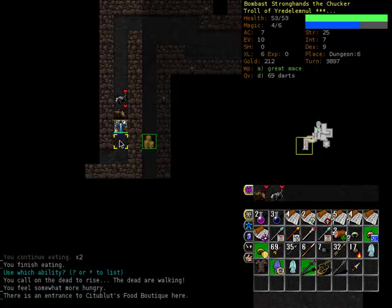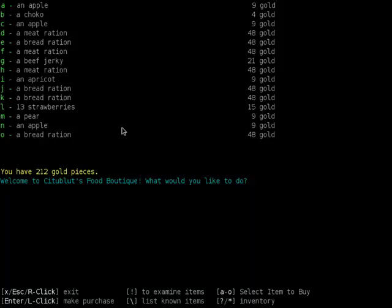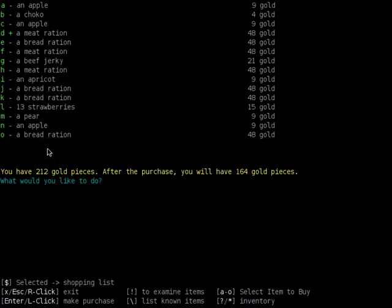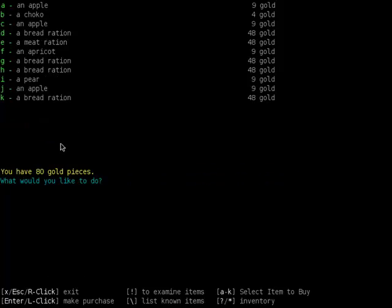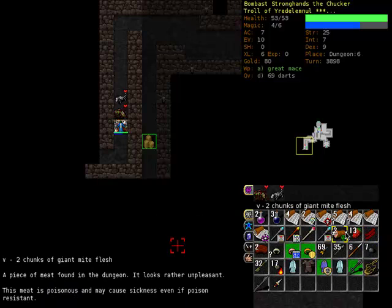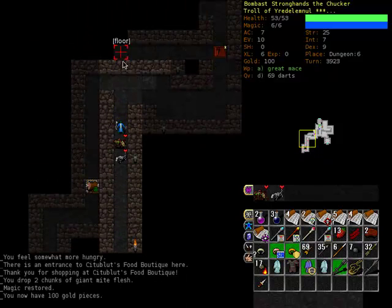I found a food boutique — let's see what's in store. Holy crap, this is my lucky day! This is actually really really good, more so than I ever thought. Let's grab meat rations — beef jerky, heck yes! And 13 strawberries, sounds like a deal. That should hopefully do for now. Make a purchase. I am so stoked right now. We don't even need this anymore. More gold — that'll help pay for some of that.